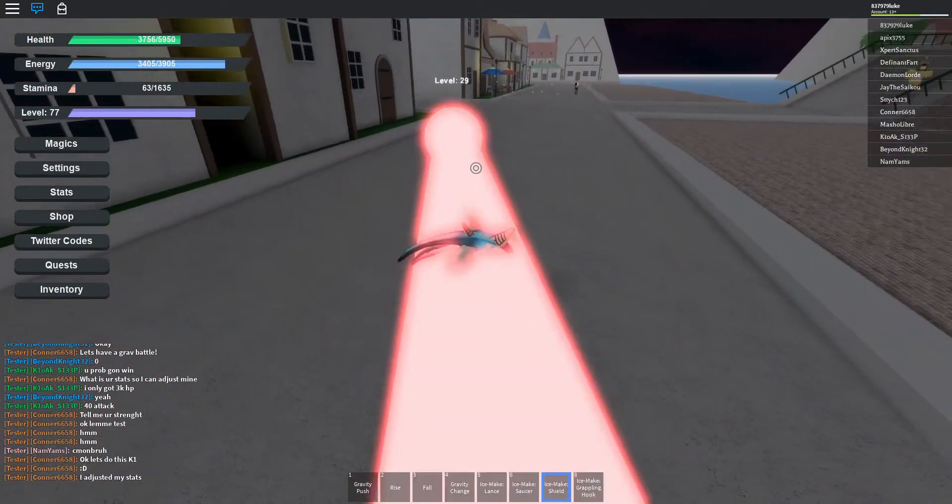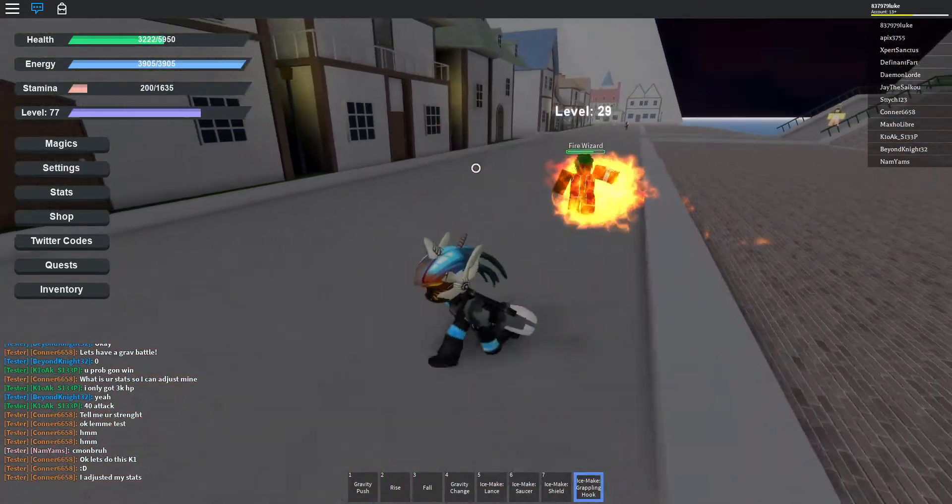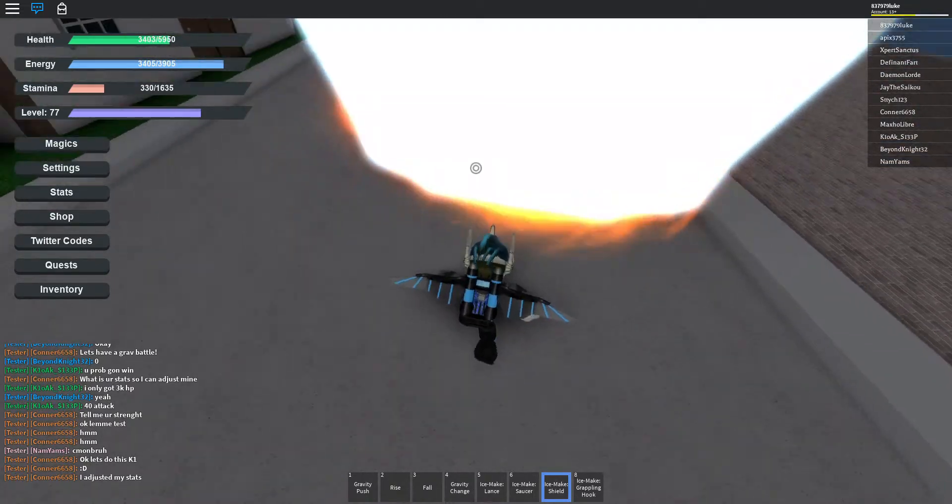Ice Make Shield — this would block normal moves, but since he's a wizard NPC, he's defying the rules of the game.